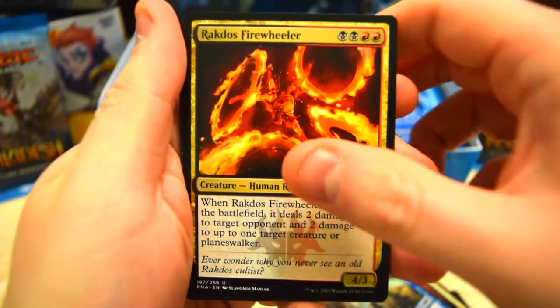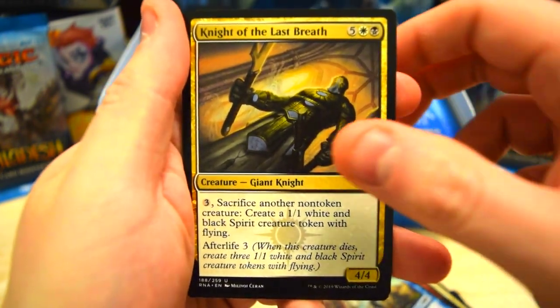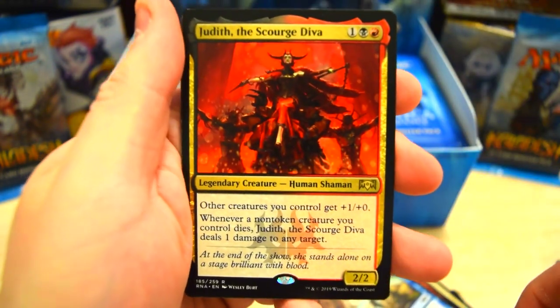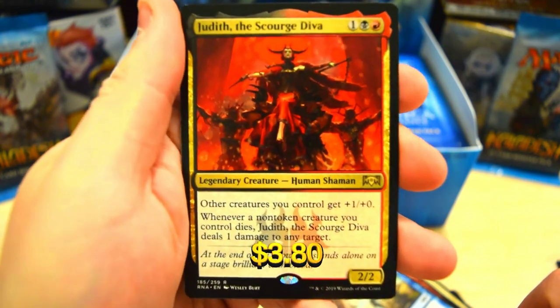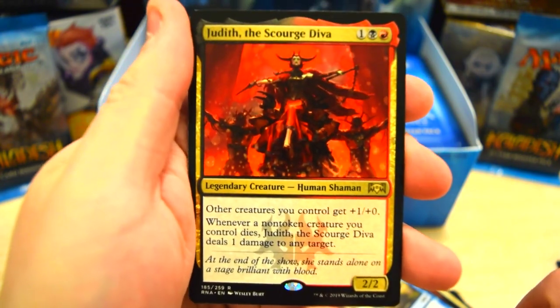Beastmaster, Firewheeler, Knight of Last Breath, and we got Judith — awesome, that is a great pull. Very good card, worth a couple bucks for sure. Scourge Diva — awesome.